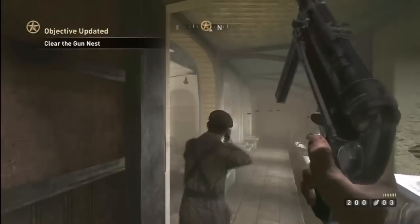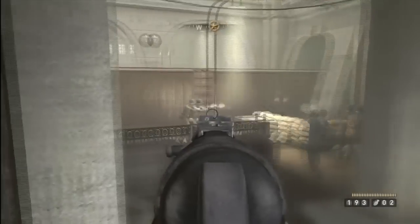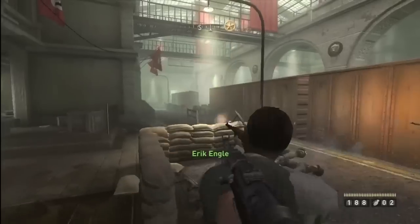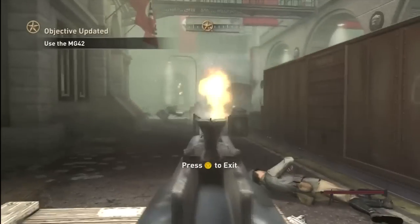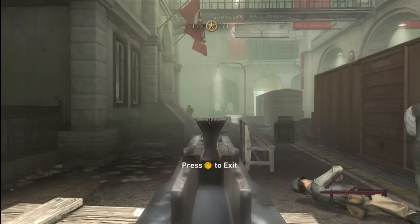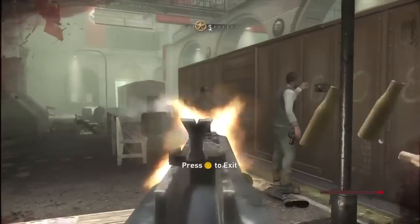Here's your first MG42 nest. You'll notice that the AI will — it's not just one of those situations where you kill the guy on the MG42 and then nobody else will get on. No, they'll keep getting on as long as there's guys within proximity of getting on the gun, so you really need to keep an eye on what's going on with them. There's also a nice little sequence where you actually get to wreck some shit with it.